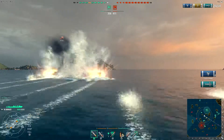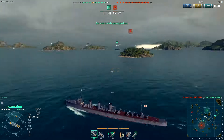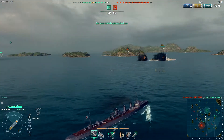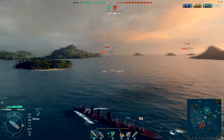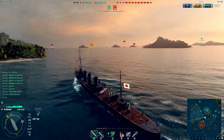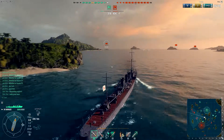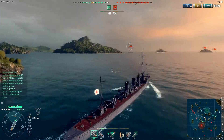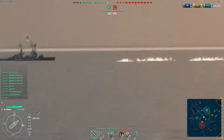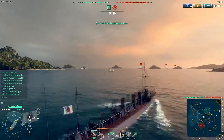He's hit by four torpedoes - that's over 27,000 damage, and now he's flooding and taking water on top of that. One bad thing about the Isokazi is obviously the guns - they're pretty poor on every single Japanese destroyer - but we never need them because you never have to get that close to an enemy ship. The T-22 makes a nice kill as well.